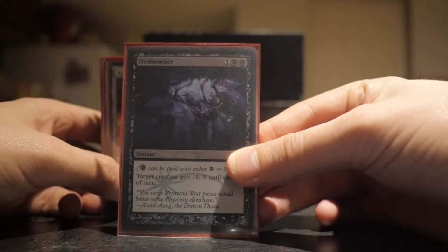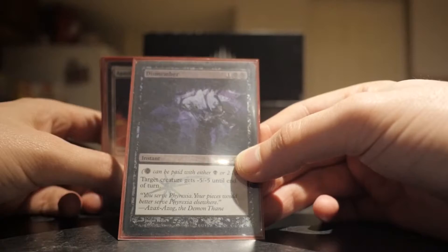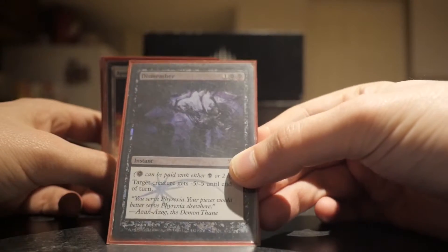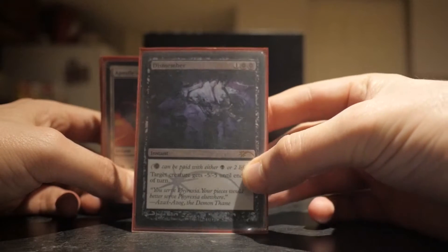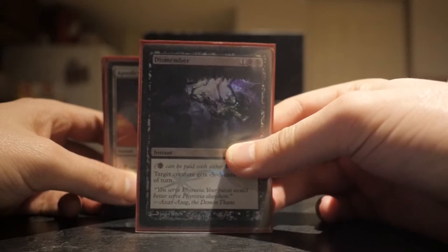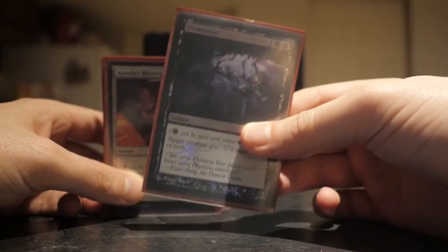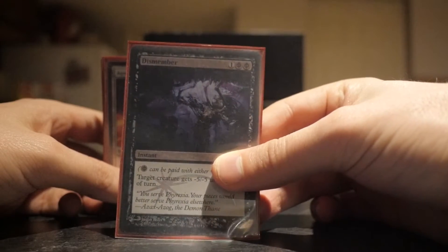I got a Dismember as well. It's a great creature removal and it's basically any color - essentially colorless. It's black Phyrexian mana, but really it's colorless. The life you're going to lose from that really doesn't matter because this deck is so aggro that you're not even really going to be thinking about your life total. You're not even going to be thinking about their life total, because it's more about the Infect poison counters.